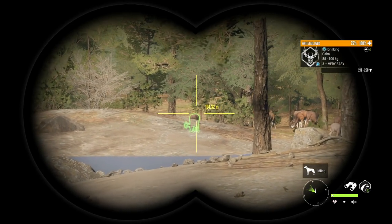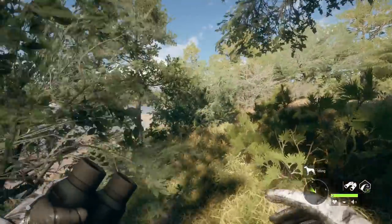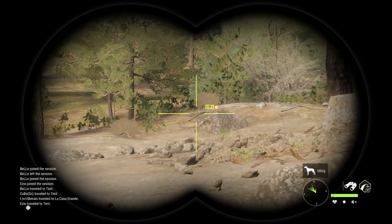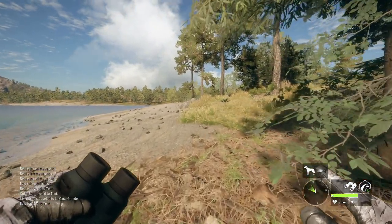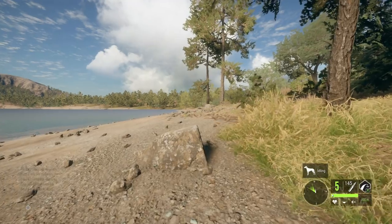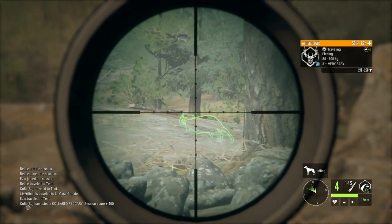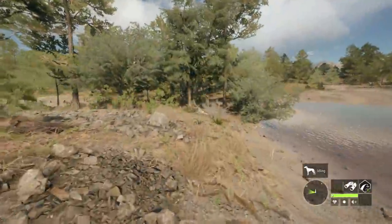Finally we found something good — a level 3 whitetail deer chilling over here in one of my favorite drink zones. I'm still sad I deleted this zone on my own map, but in this multiplayer we've got a level 3 right there. Hopefully this guy ends up making diamond — it does appear to be one of the racks that makes it. Somebody else just fast traveled here though, so we're going to have to be really fast.